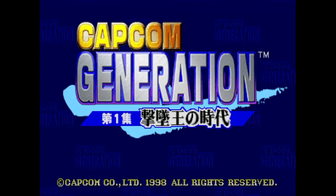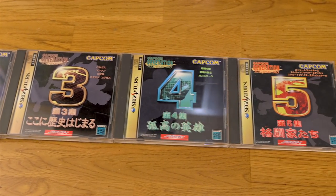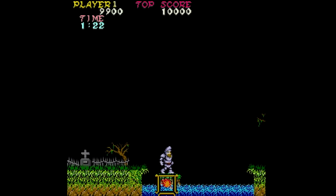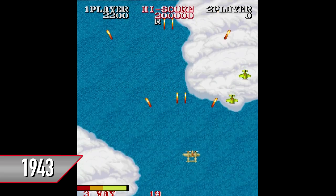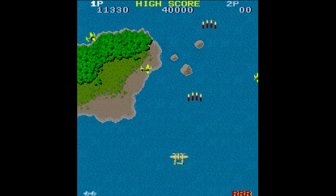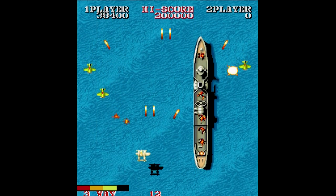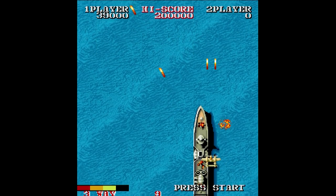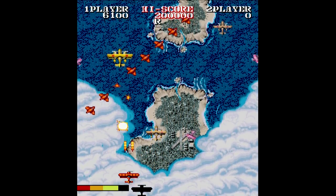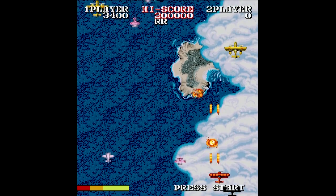Here's the Capcom Generation series of compilation discs, released on the Saturn and PlayStation — though the PlayStation versions are actually better. Unlike Namco, Capcom rarely put more than three games on each disc and most were not released in North America. Capcom Generation 1 has 1942, 1943, and 1943 Kai. I could never really get into the 1940s series of shooters, especially the first one with its hideous whistle soundtrack. 1943 improved things with smoother control and actual music. 1943 Kai plays just like 1943 with a fresh new coat of paint. It's too bad that the best 1940s game, 1941 Counter-Attack, is nowhere to be found here.